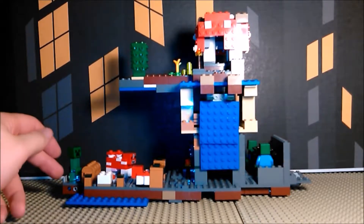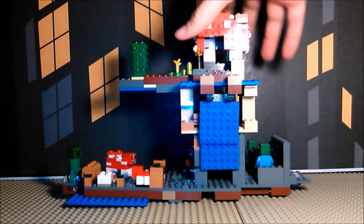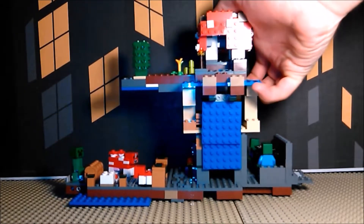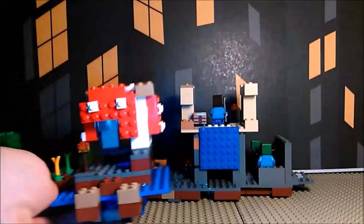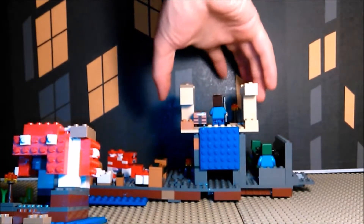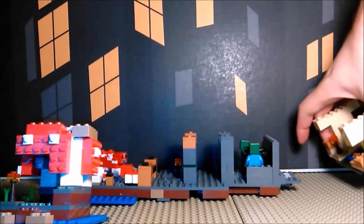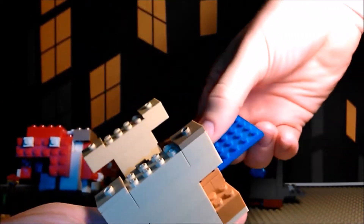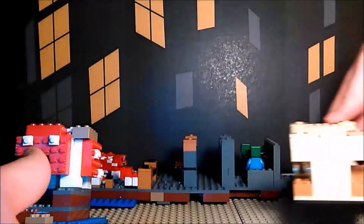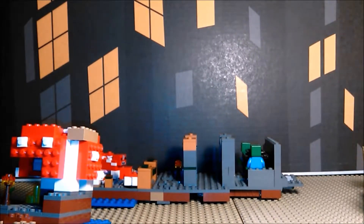The real fun part here is that these are all layered, meaning I can pull each layer off and just set it aside. Some work a little better than others — this one I have to take off like that, and this one will just always be crooked. So let's go ahead and look at each one of these individually.